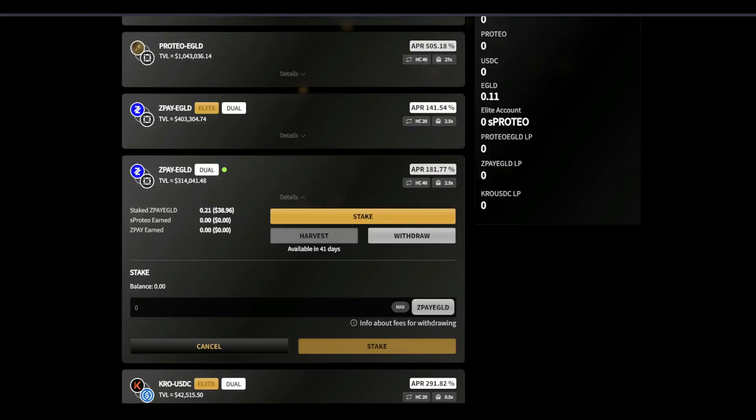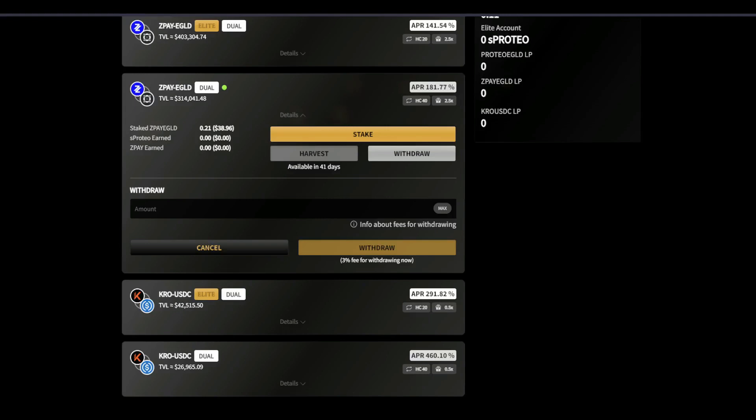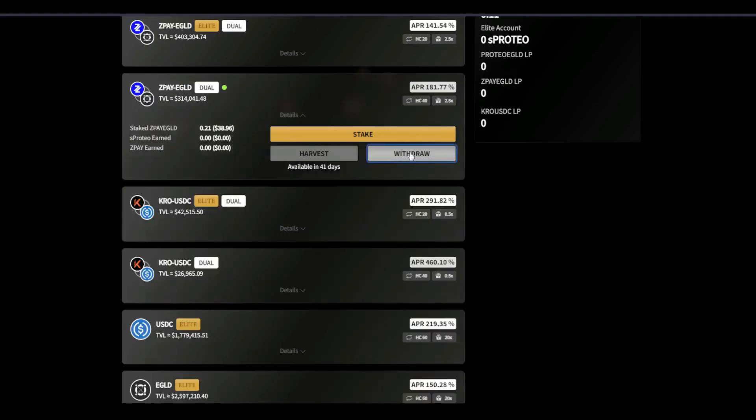Okay, and now you can see that my 38 is in there and it will be earning sProteo and zPay. And that's it guys, very simple. Then if you want to withdraw your funds, you just hit the withdraw button.